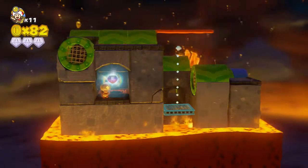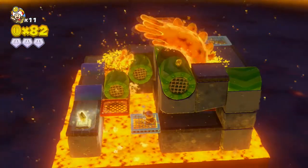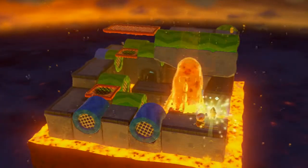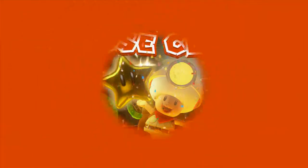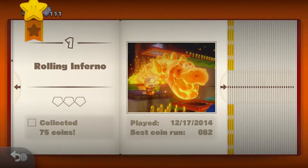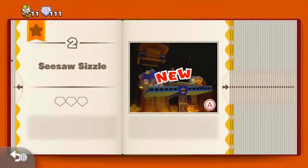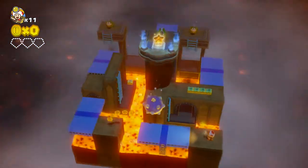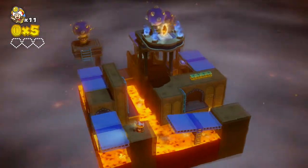Boss battles happen every now and then — I believe two per chapter across a three-chapter game. The boss battles have you solving the level puzzle while dodging the boss's abilities. The first boss is a dragon where you dodge fireballs by hiding behind walls while still finding three gems and reaching the star. My biggest complaint is the lack of variety — there are really only three bosses: the dragon, a crow, and a gauntlet. It's a bit disappointing, but they're fun and add variety to the puzzles.